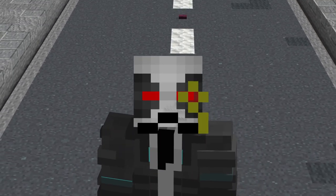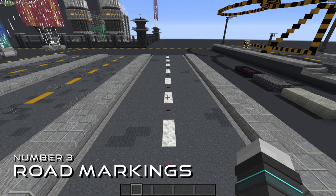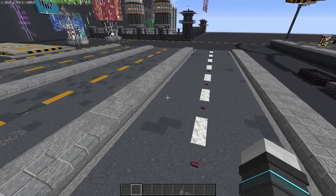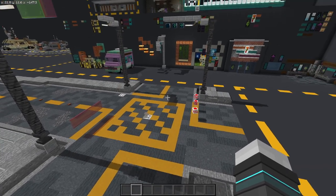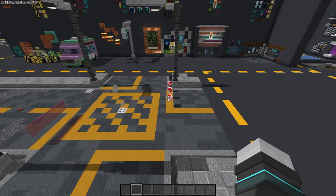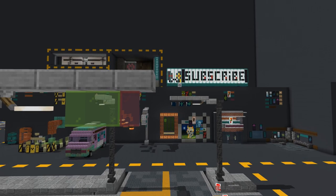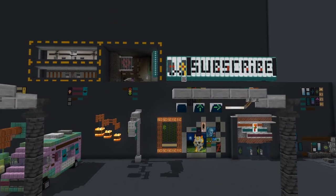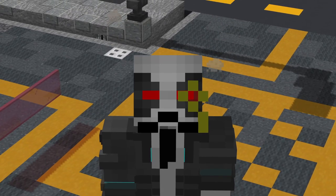Speaking of authentic, that brings me to road markings. Are you going for more of a European white stripe look, or more the American yellow? Adding markings for intersections or parking, or having stoplights — either as a hologram like these ones or proper traffic lights like these — can add a lot of authenticity to your city.